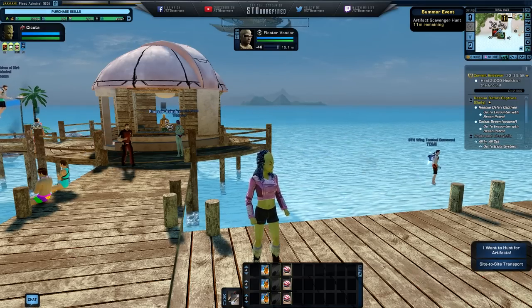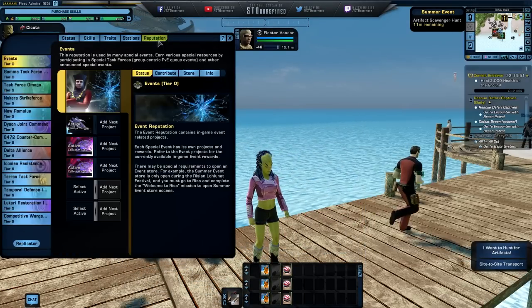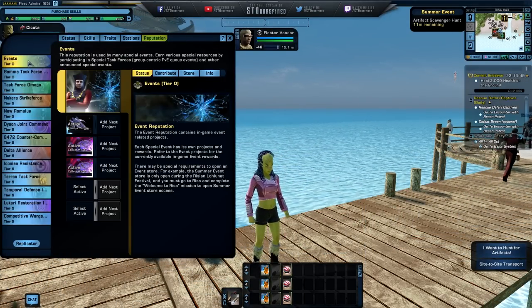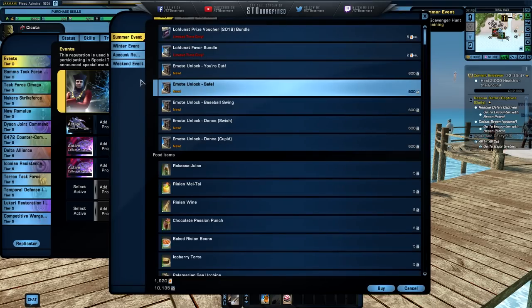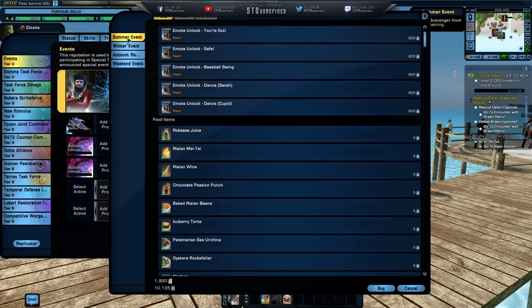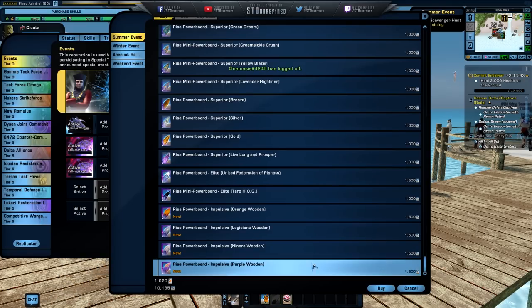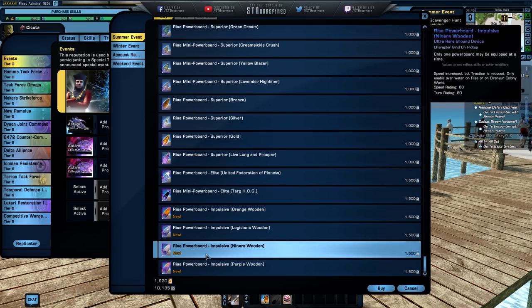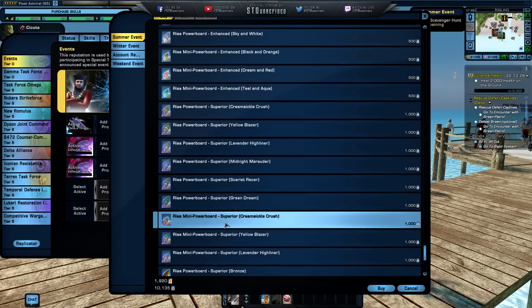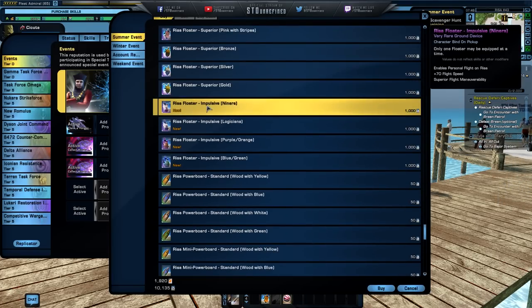If you have the favors, you can buy them right there. The other option I'm going to show you is through the reputation tab — go to the first one, event store — and this is going to open up the event window. There is a summer event and a winter event. I'm just going to go over the summer because that is what is going on right now. Scroll all the way to the bottom and you're going to see the new boards and floaters.